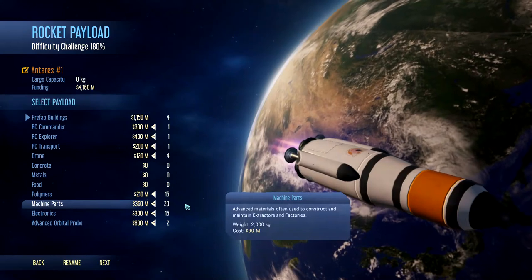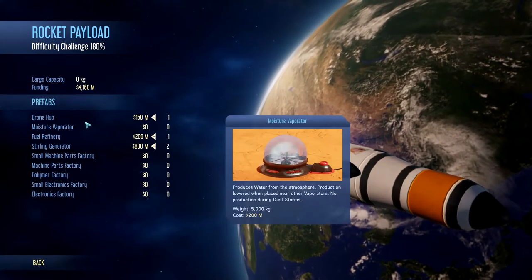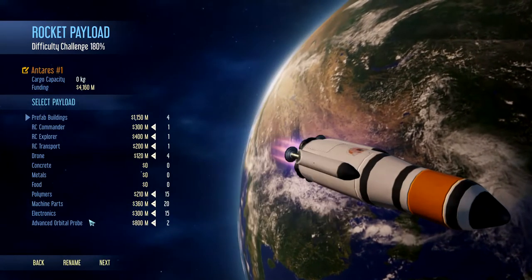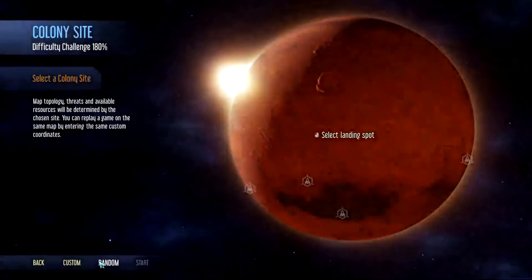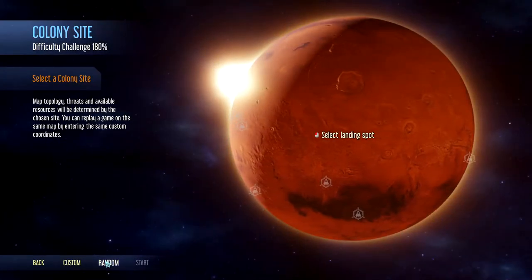Next we're going to pick what we put in our Atlas rocket. We'll leave it with what they tell us to take — the drone hub, the fuel refinery, the Stirling generators, all these resources, the drones, plus RC transport, explorer, and commander. Next is the fun part: picking where we're going to land on the beautiful red planet.